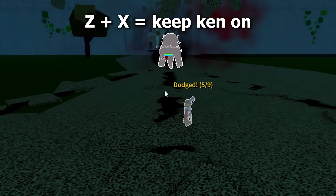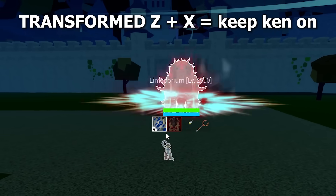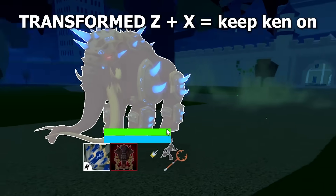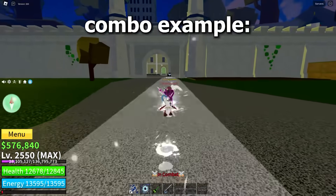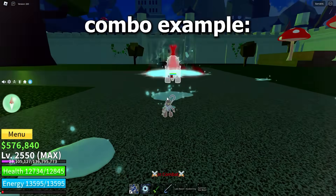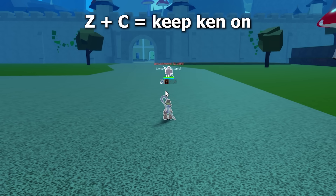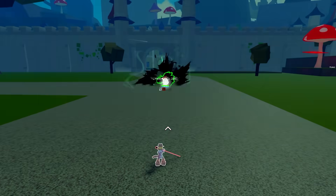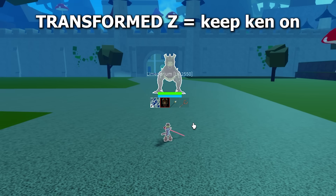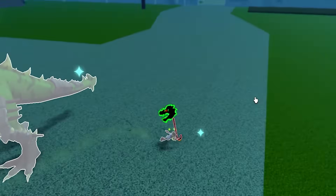Mammoth: you can Kentrick the Z and X moves by keeping your Ken on. This is the same for the transformed Z and X moves. Combo example. T-Rex: you can Kentrick the Z and X moves by leaving your Ken on. As for the transformed version, you can Kentrick the Z move the same and the F move, but you have to turn it on after it lands on you.